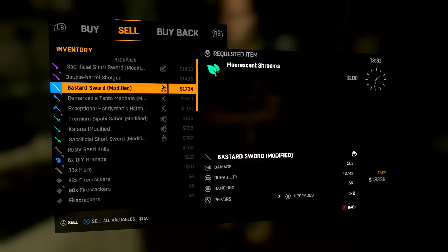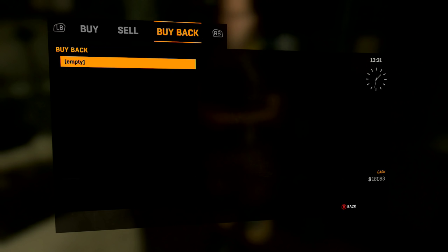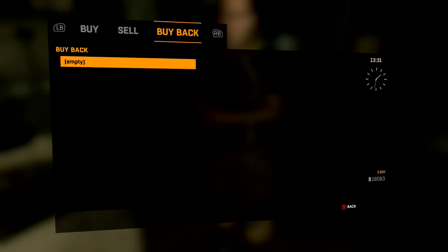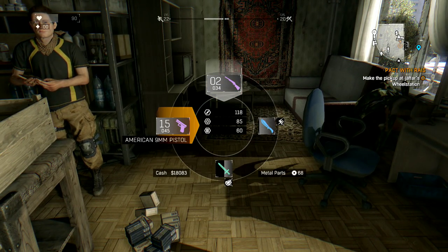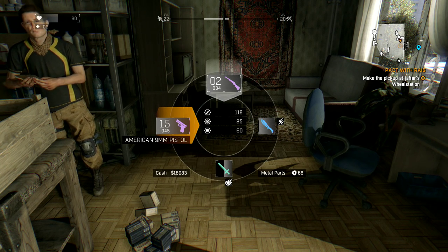By doing this you don't lose any money — you pretty much gain money by selling it, but when you buy it back you get the money back. So you buy back and I got my 18,000 back, then you sell it again, buy it back, sell it again, buy it back. Now let's see what we have: we got 45 plus 15. That's pretty dope — we went from zero to 45.